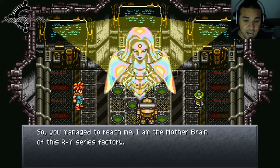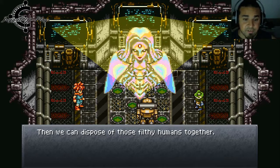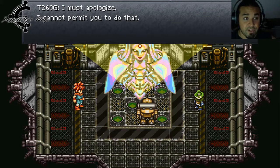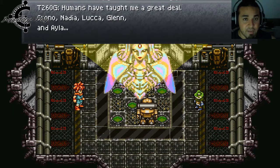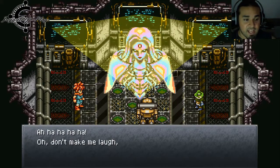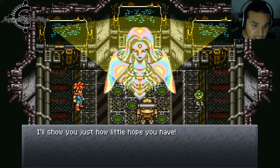So you managed to reach me. I am the Mother Brain of this R-series factory. Come, Prometheus — allow me to restore your logic. I'll reset your circuitry and clear your cache of memories, and we can dispose of these filthy humans together. I must apologize — I cannot permit you to do that. My memories are too valued to be deallocated, and so are my friends. You would betray me to side with these humans? Humans taught me a great deal — Crono, Nadia, Luca, Glenn, and Isla. I want to see the future that they bring about. There is no future for the humans — I'll show you just how little hope you have. Then we got those little computer programs in the back. Counter-attack with a critical hit — that's how you do it. Rapid-fire fist, and the programs are done. Now Mother Brain has just herself — I would call it her cache of wits.